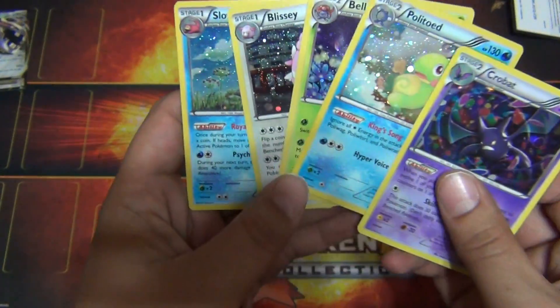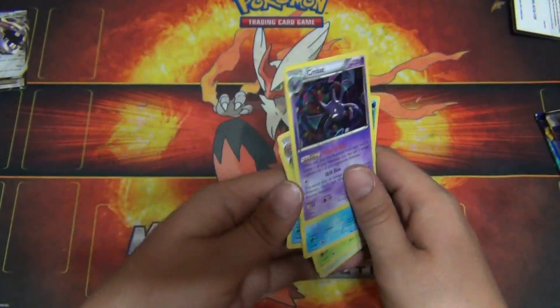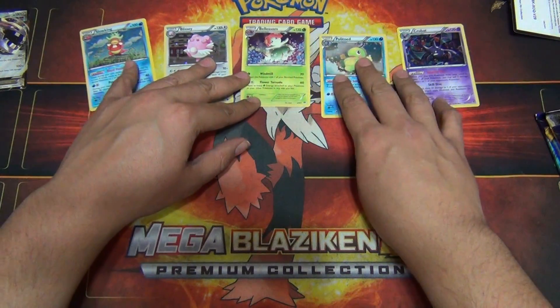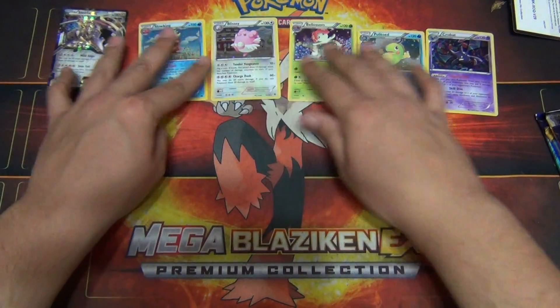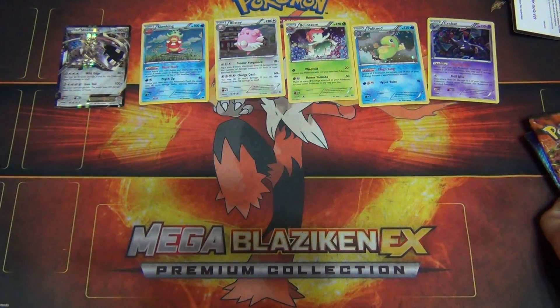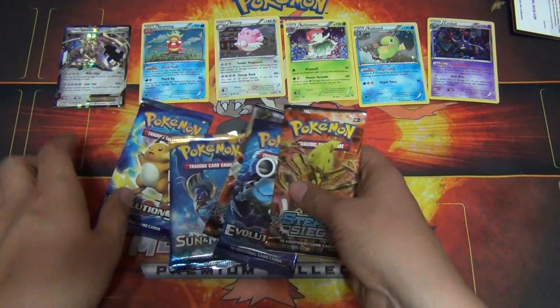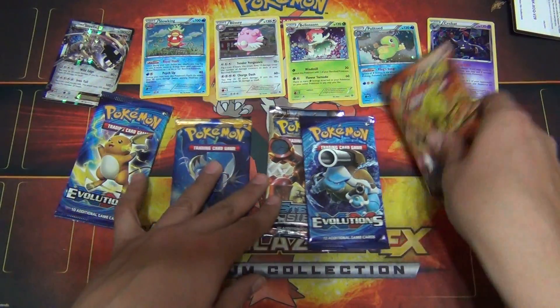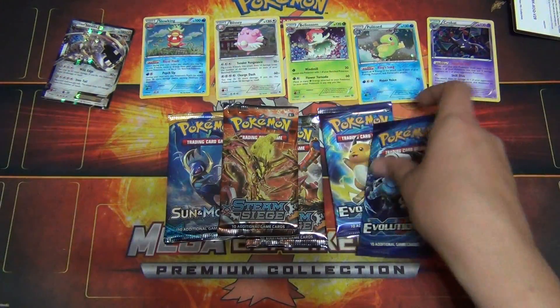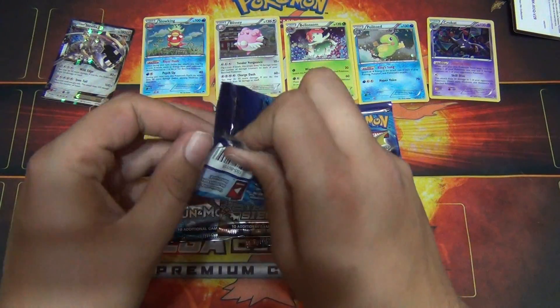So yeah, all were in previous sets. We'll just set them up here. We got five booster packs: two Steam Siege, two Evolutions, crazy, and a Sun and Moon. Let's start off with Evolutions.